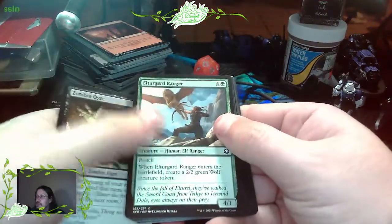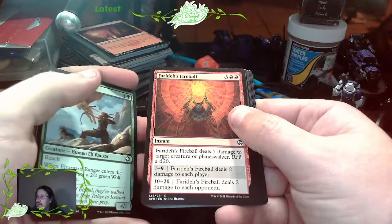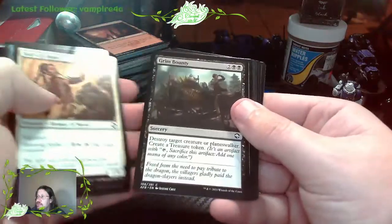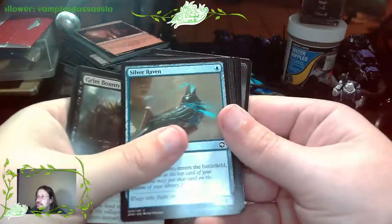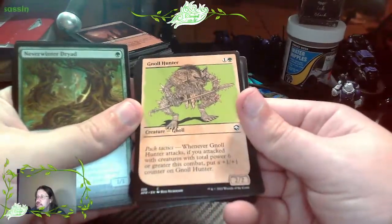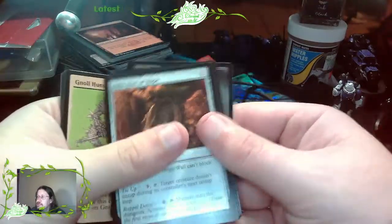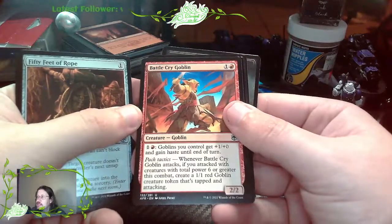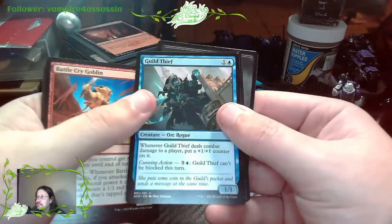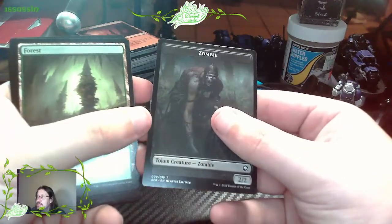Zombie Ogre again. Lothgard Ranger. Zariel's Fireball. Secret Door. Half-Elf Monk. Grim Bounty. Another Silver Raven. You See a Guard Approach. Neverwinter Dryad. The Gnoll Hunter. 50 Feet of Rope. Battle Cry Goblin - goblins you control get +1/+1 and gain haste until the end of the turn. Guild Thief. Forsworn Paladin. Forest. And a Zombie Token Creature.